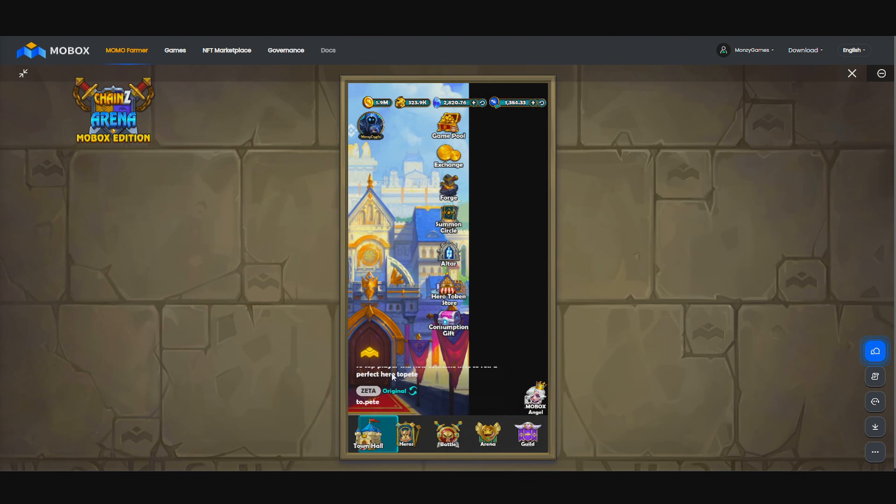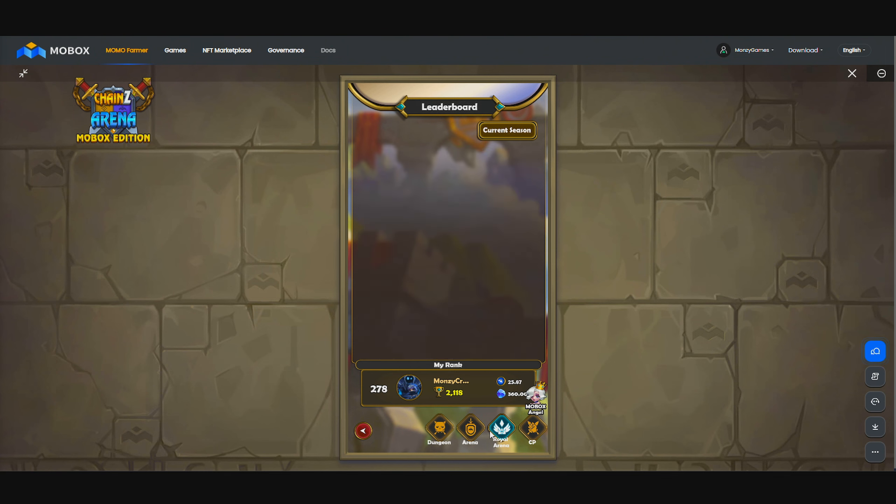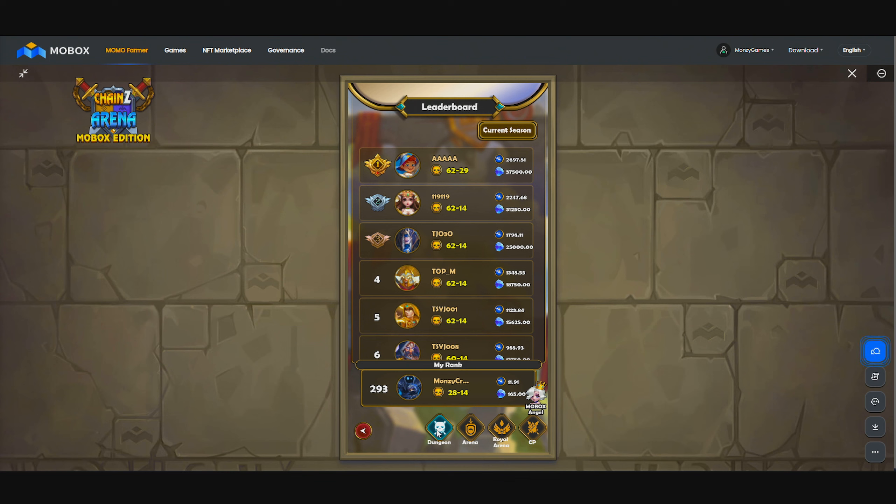Let's go to the town hall and show off the leaderboard just a tiny bit. If I click on the previous season, we can get our previous season rewards. I just want to show you guys: 11 Mobox, 165 mech, 30 Mobox, 420 mech, and then the Roll Arena — 25 Mobox, 360 mech. So in total, it is roughly about 55 Mobox and about 940 mech that we received from here.